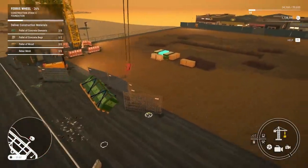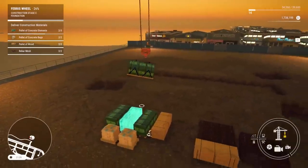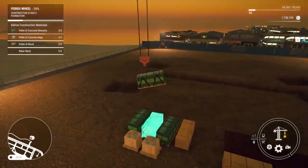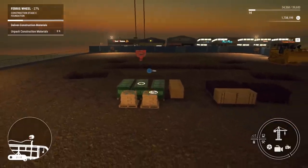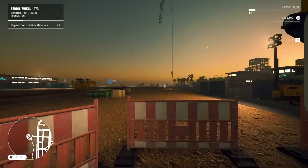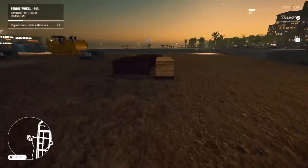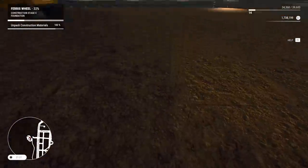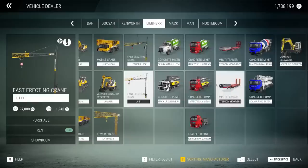Finally, we have the supplies. I'm assuming this is going to be a lot of crane work — pretty much this whole campaign has been a lot of crane work, so I'm excited to get away from this. But yeah, the ferris wheel is going to actually be cool to develop. Unpack construction materials — yeah, we always have to do that. You slap that thing. There we go. And we got to unpack this one — do slappy movements. And we're actually doing some pouring.